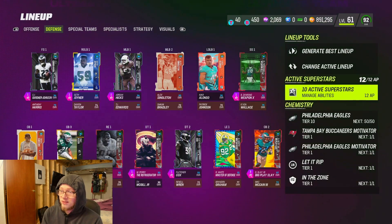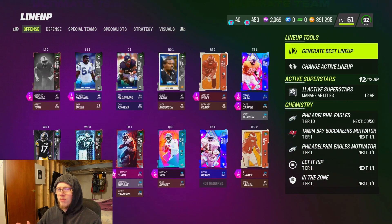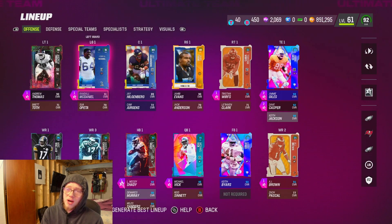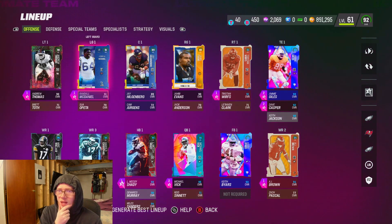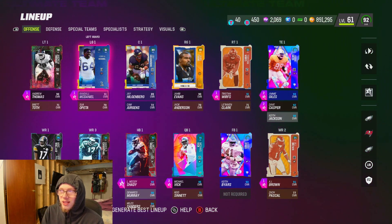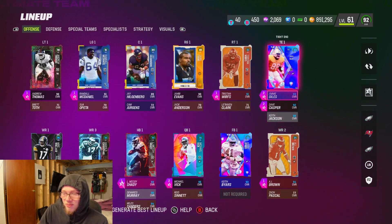We're gonna see if Darius Slay can do some crazy leaping interceptions — that would be ideal. Right now the DBs: Deon and Slay on the outside, Eric Allen in the slot, then CJ, Garter Johnson, and Dawkins at safety — pretty solid. I also picked up Randall McDaniel at left guard. He gets Threat Detector for one AP, which is pretty crazy — Threat Detector has always been a really good ability and getting it for one AP with leftover AP was a no-brainer.